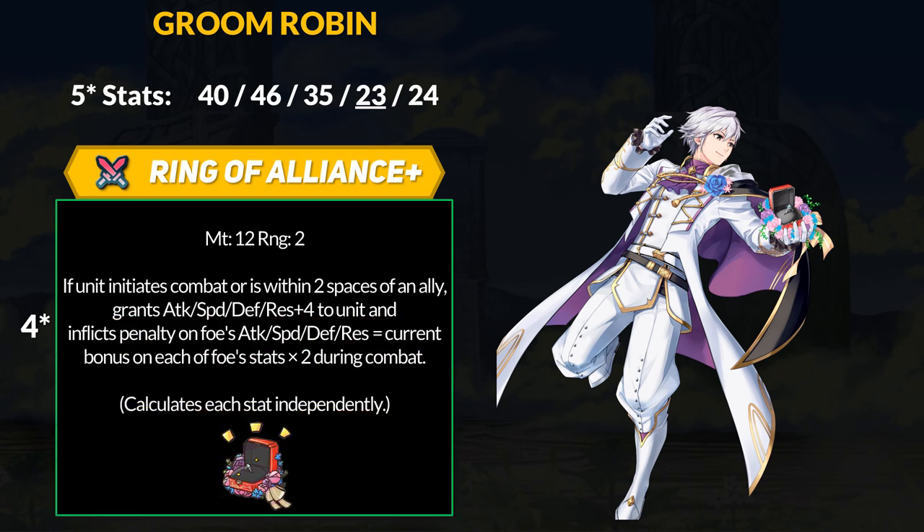For his weapon, Robin has the Ring of Alliance Plus — an inheritable 12 might red tome. If the unit initiates or is within two spaces of an ally, grant plus 4 to all stats and inflict a penalty on foe's stats equal to 2 times the current field buffs on the enemy during combat. Like Bridal Flavia's sword, Ring of Alliance Plus has a built-in in-combat panic effect. If the foe doesn't have any field buffs, it's just a plain plus 4 all-stat weapon — not the worst, but the bar for red inheritable tomes isn't very high.